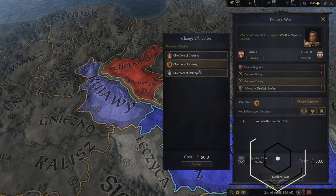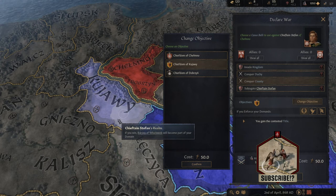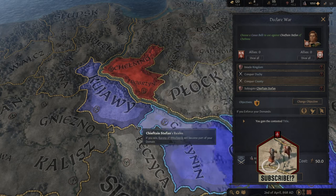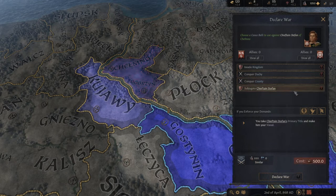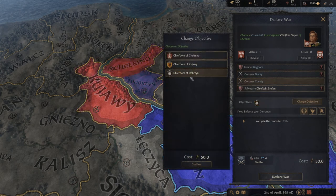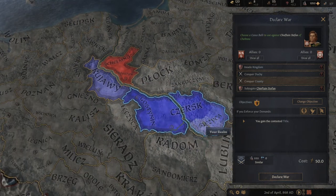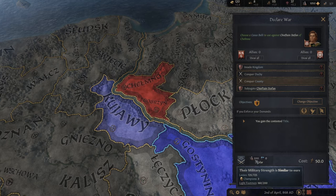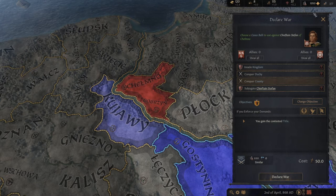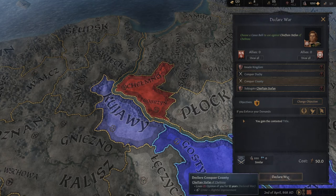Right now those options are not available because I don't have enough prestige, but luckily I have enough faith to attack this specific territory. So I'm gonna change the objective — I'm gonna try to attack and conquer Kuyawe. The thing is you need to say what you are fighting for. You cannot conquer the whole territory straight away unless you're in a later phase of the game. At the start you need to declare exactly the territory you want to conquer. I'm declaring this territory because it's close to mine and it'll increase my range. His army is 888 — similar to mine, but he has only 3 champions while I have 5.